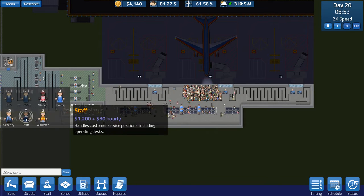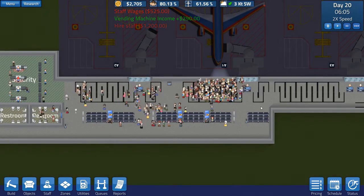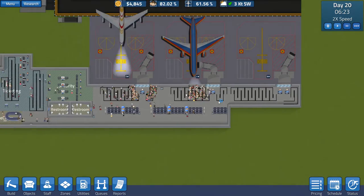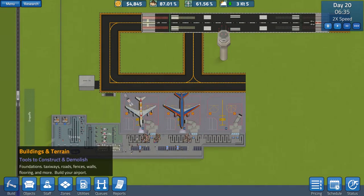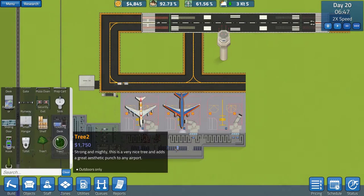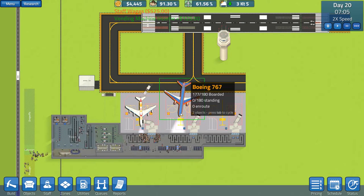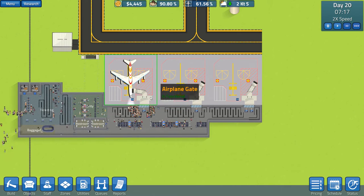I'll probably need another staff member to get that gate working well. There you go, another staff member over there. And that's something I might do over here as well — destroy that, build another one. Let me be careful not to run out of money while I'm making my gate inactive. The gate agent at 1500 should be fine. Why is this not leaving? Where are your people?